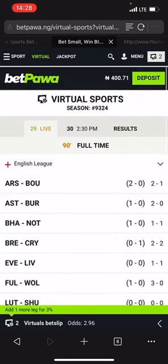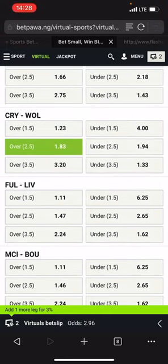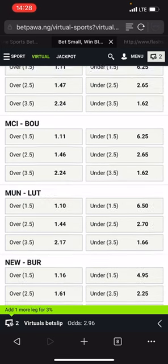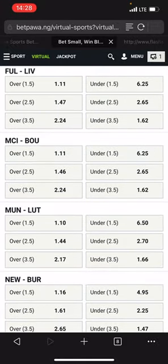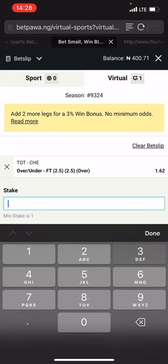Since both matchups are equal, all you have to do in this type of situation is select the lowest odd. Crystal Palace has 1.83 while Chelsea has 1.62, which means we are going for the lowest odd — Tottenham versus Chelsea at 1.62. Both are equal, so just stake the game with the lowest odd.